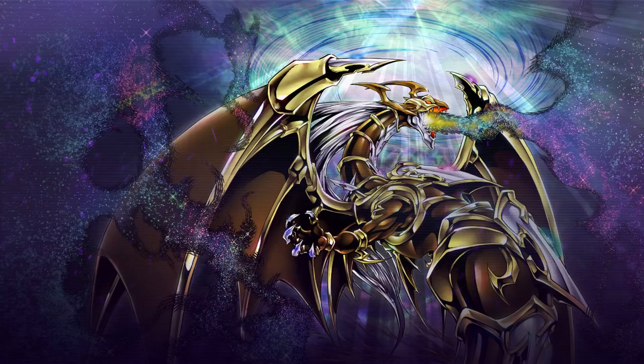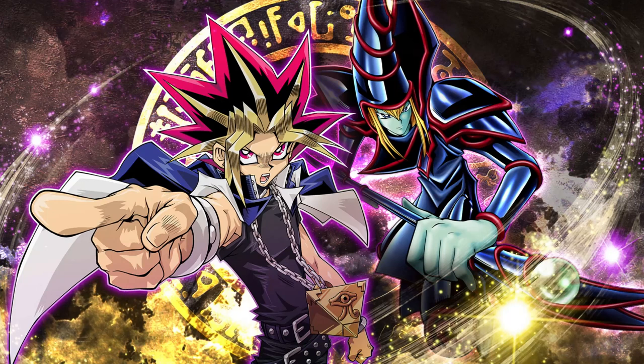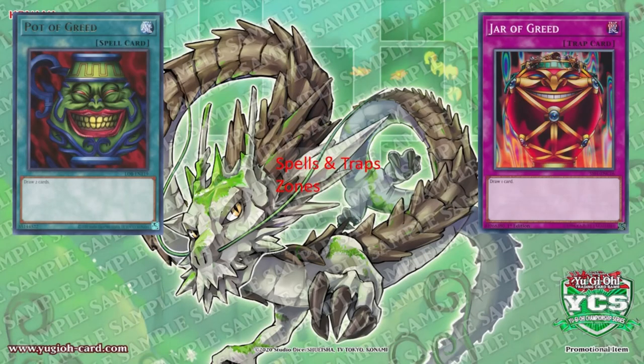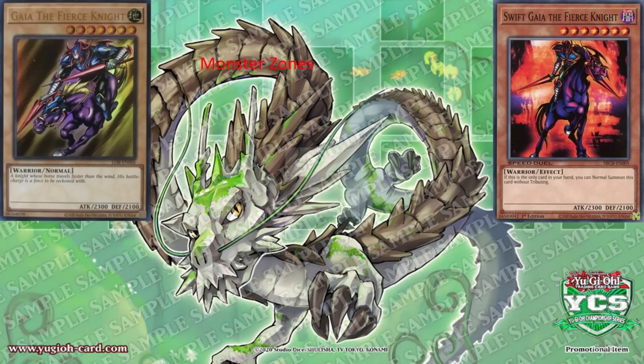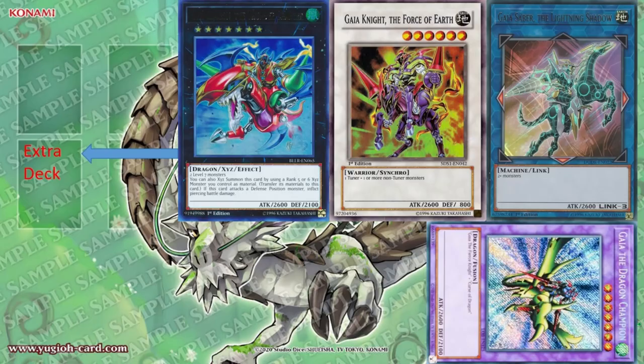Glad to be of assistance, Silver Bones. In Yu-Gi-Oh!, different cards have different colors, as you can see in front of you. To avoid reading a lot, it's best to memorize the card types in Yu-Gi-Oh! by color.